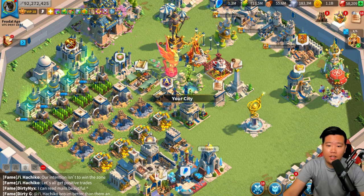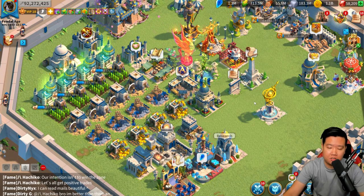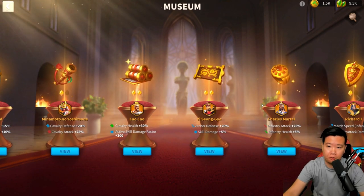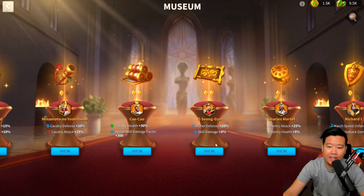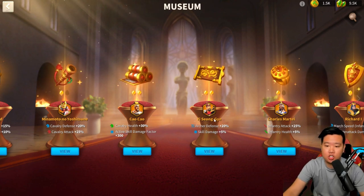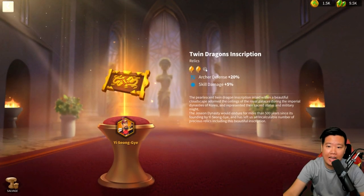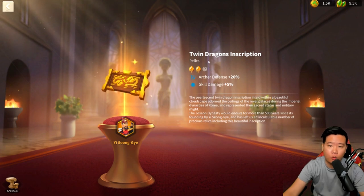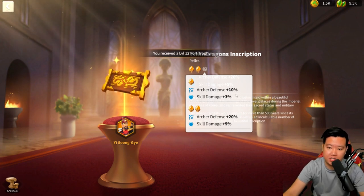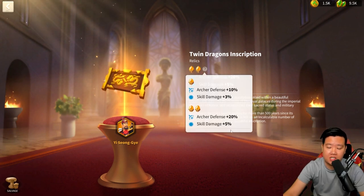Today let's talk about YSG and why he is still able to be used in Rise of Kingdoms because of the museum buff. The museum buff allows YSG to be more powerful. If you unlock the museum, you can get the museum buff. YSG has archer defense plus 20% and skill damage plus 5%. At the first level you get archer defense plus 10% and skill damage of 3%, but with two relic levels you get 20% and 5% skill damage.